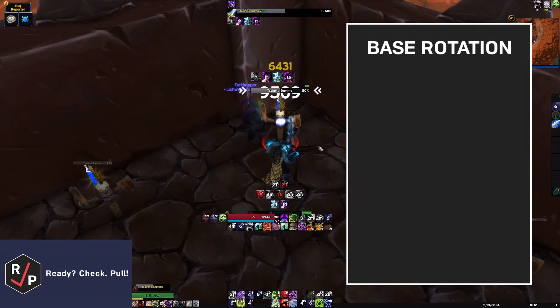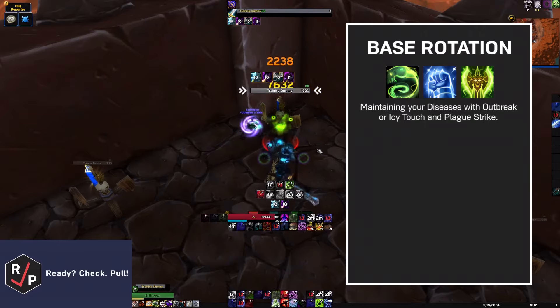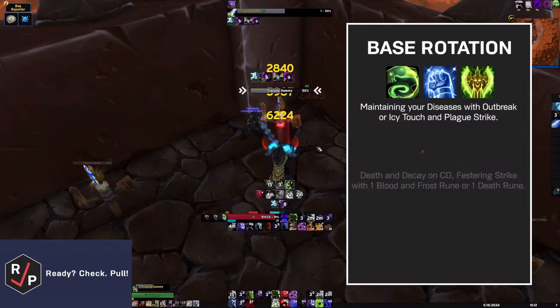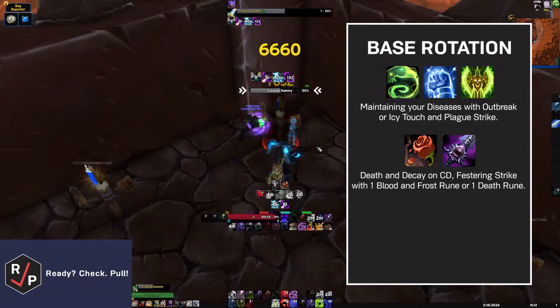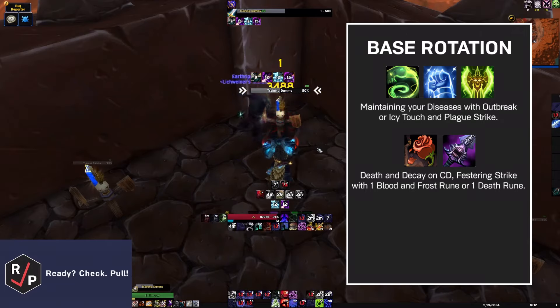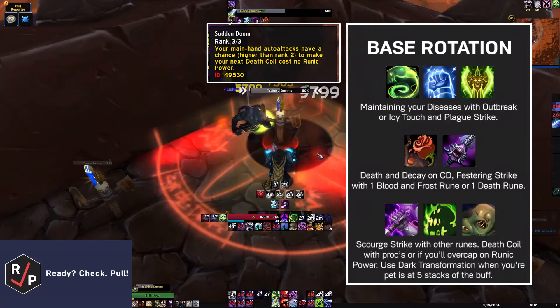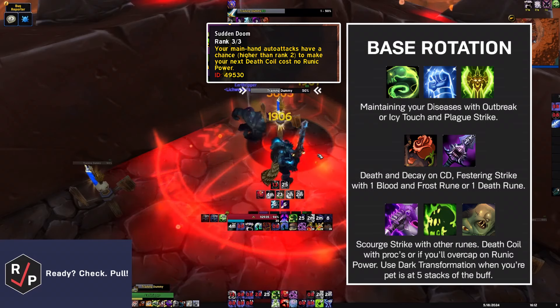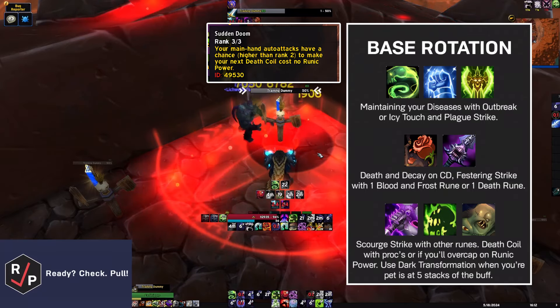After all that, you go into your base rotation, which is just maintaining your diseases with Outbreak if it's available, or Icy Touch and Plague Strike if it's not. Drop Death and Decay on cooldown. Use Festering Strike when you have one Blood or one Frost Rune available, and since it uses two runes, it's okay to use one Death Rune on it, but never use two. Use Scourge Strike on any other runes. Death Coil if you get a free proc from the talent, or if you're going to overcap on Runic Power. Use Dark Transformation when your pet is at five stacks of the buff.